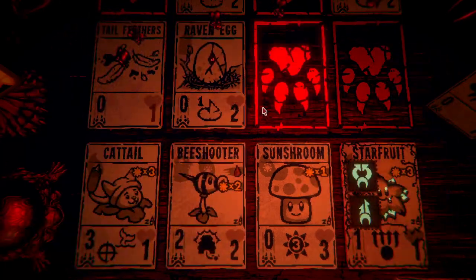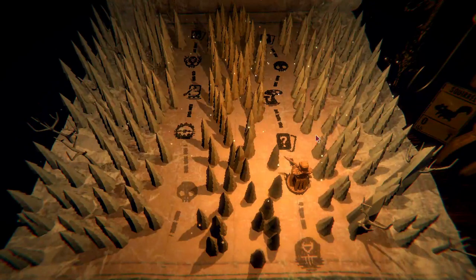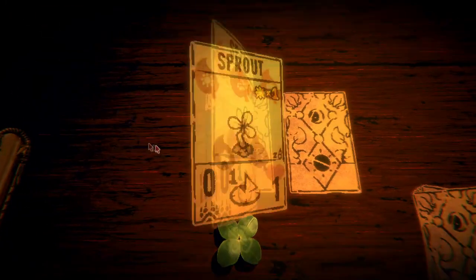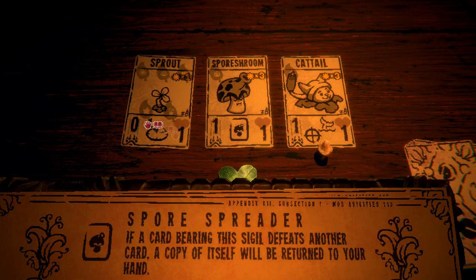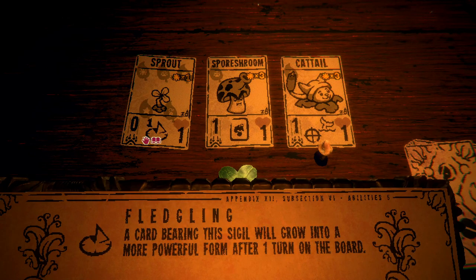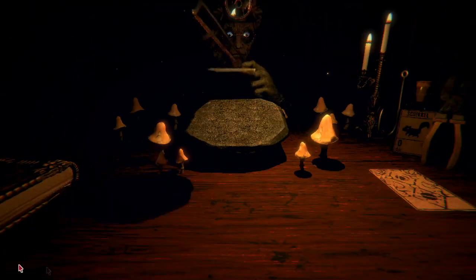Yeah, so will you hit that? No you just hit him once - hmm, I'm confused. It does say just the creature across from him. Oh get another cattail! 'Card bearing the sigil defeats another card - a copy of itself will be returned to your hand.' So if it kills something, a copy is put in my hand of this - could be good. It has every sigil, but gotta combine something anyways so might as well beef up the cattail again. Give it some more health, beautiful.